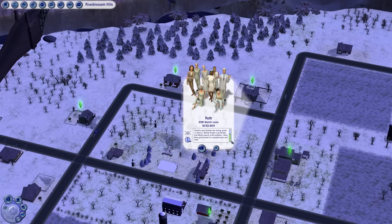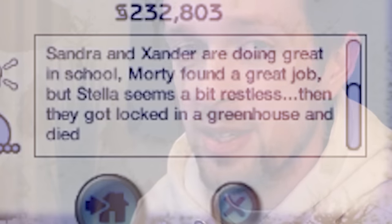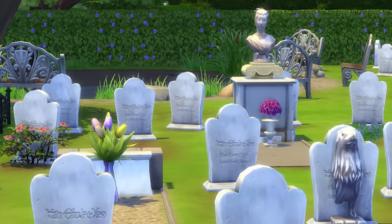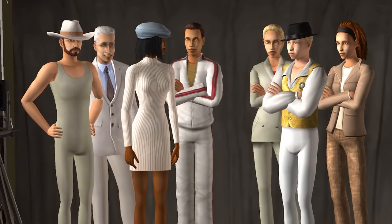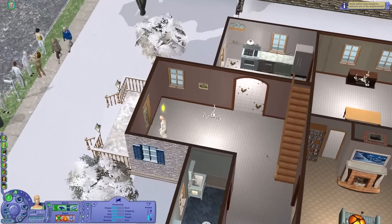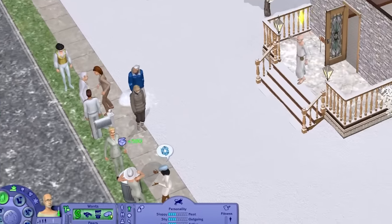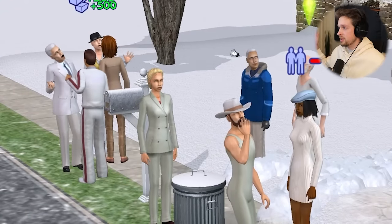They have a lovely, wholesome blurb here, like, 'Morty found a great job, but Stella seems a bit restless.' But I added in dot dot dot: then they got locked in a greenhouse and died. A great way to start the video, because a lot of Sims die in this one.